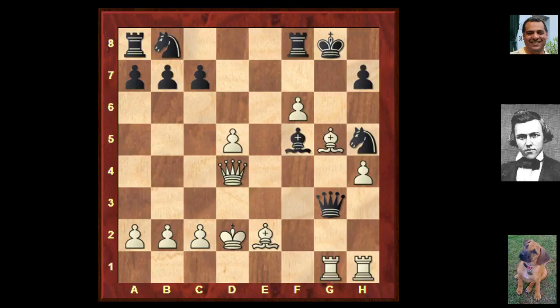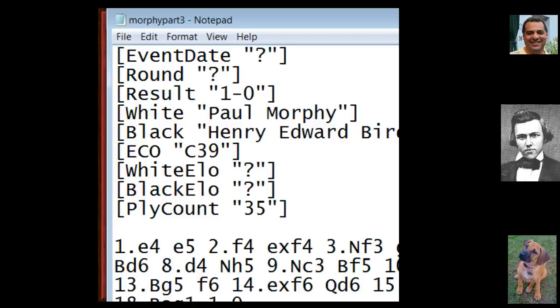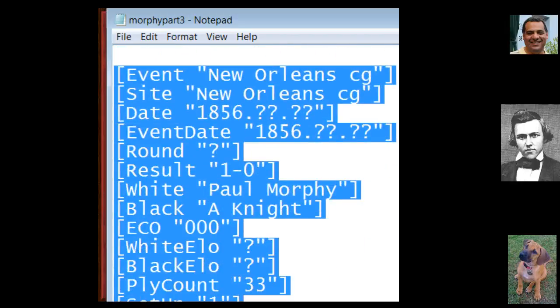In both these examples, the player with black was giving up the dark square bishop and was then destroyed on the dark squares later - something instructive to bear in mind.